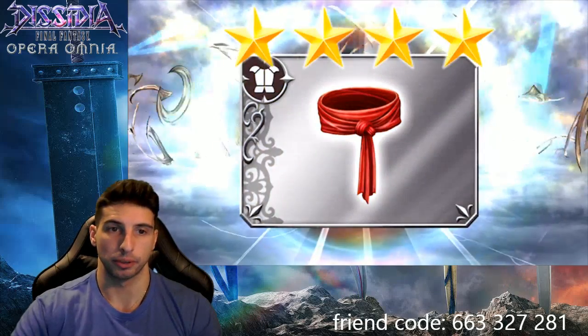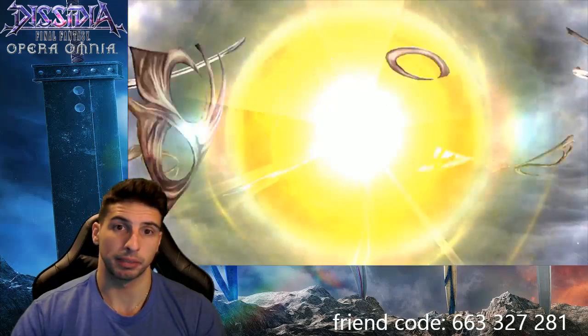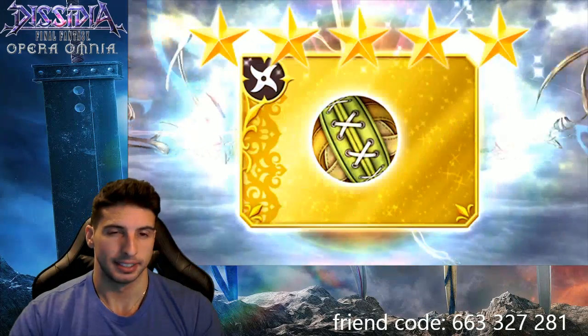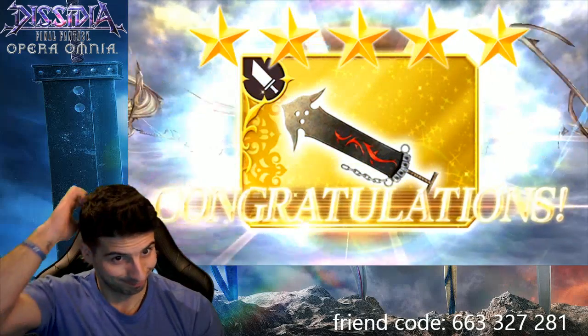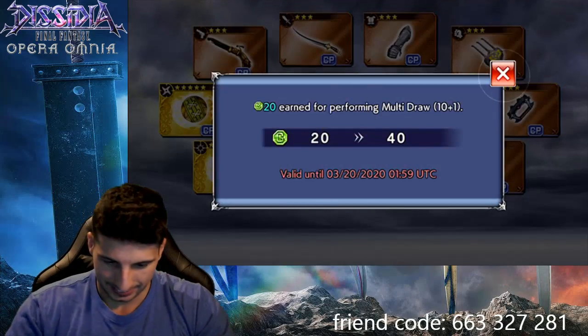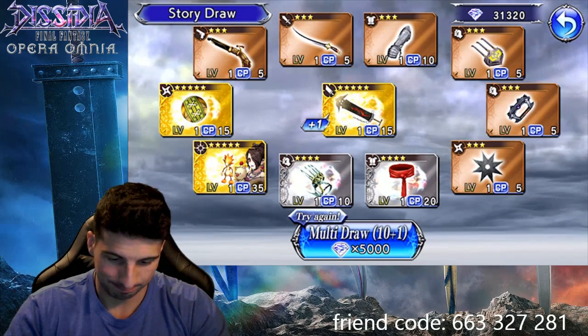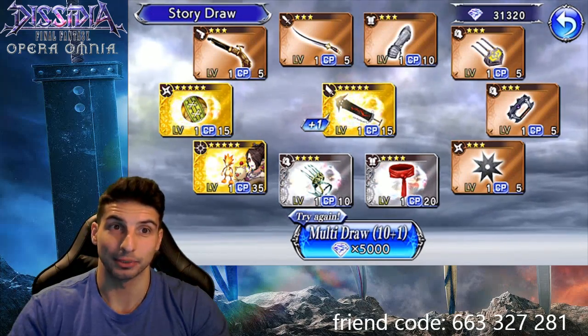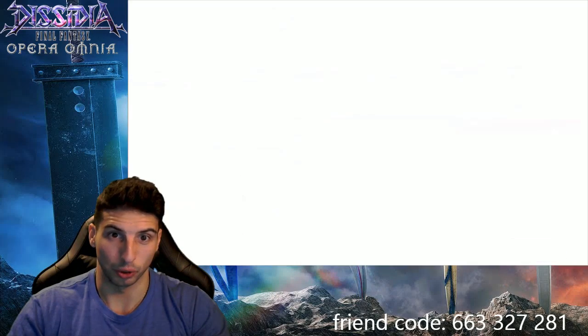I think all we pulled in this video was 15 CP weapons, which is not good. I'm gonna hide my phone so I can't see what's going on down there since it's a little faster than my computer screen. We got a 35 and two 15s — not ideal. Last one of the video, let's see if we can get a silver orb or a gold orb.